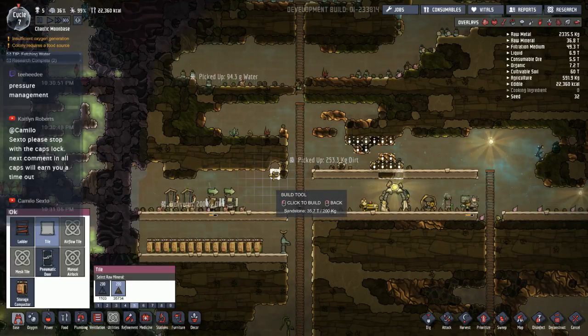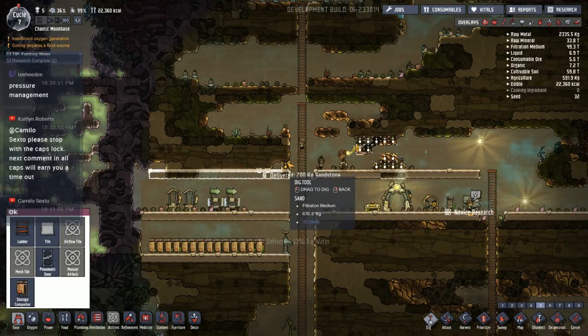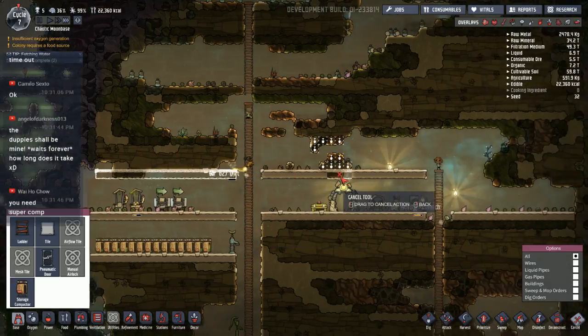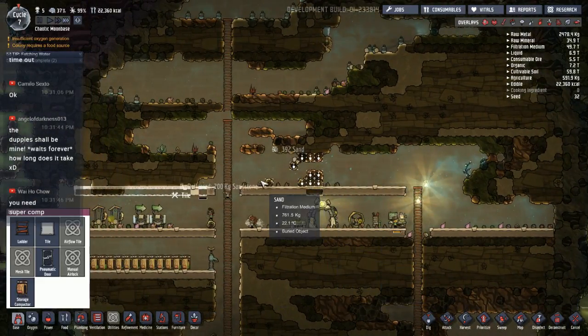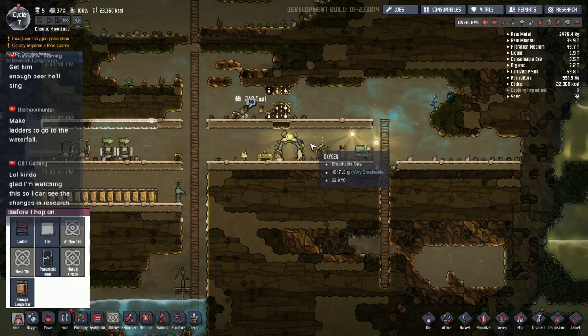Let's throw another little level over here. Actually, maybe I'm not gonna take that out just yet — let's cancel that for now. I'm thinking I don't want to expand too quickly and mess with the oxygen supply in here. Up here I'm gonna put their beds so they have a place to sleep — for some reason I always like putting them right here.